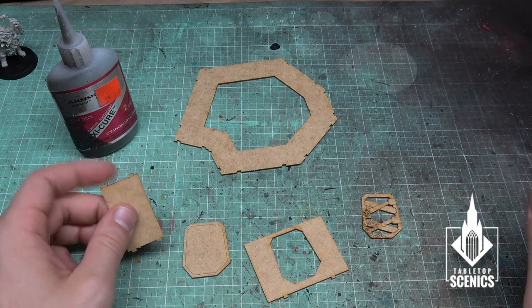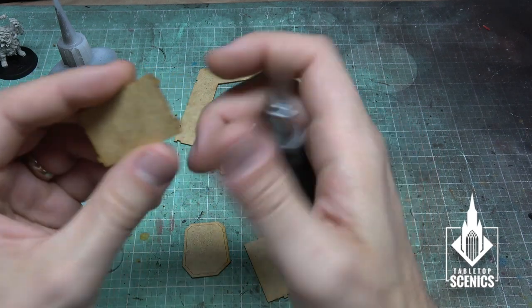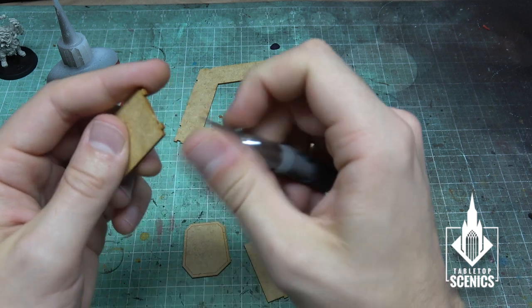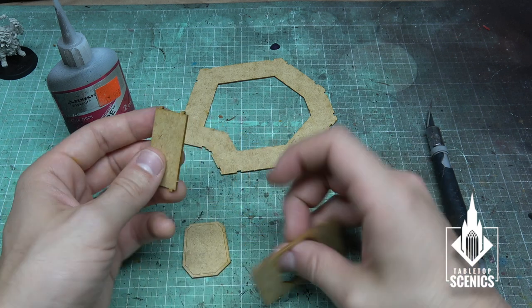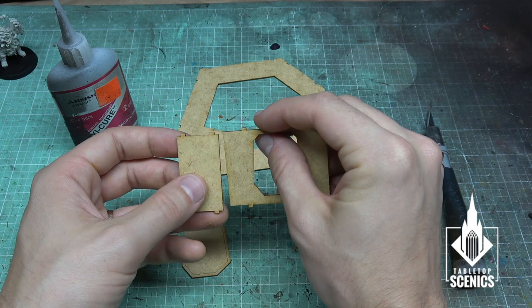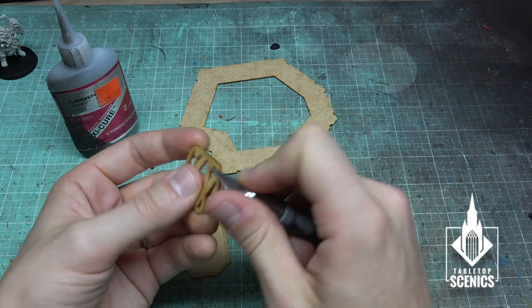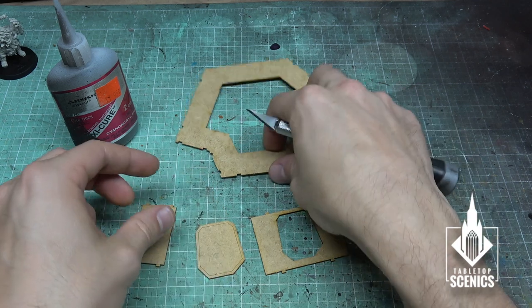Now we're back with all our pieces cut out. The final thing before you start gluing: sometimes when you cut them out, just like cutting a plastic piece from a sprue, there will be a little piece of flash. You can just scrape that off and make it nice and flat. This helps clean up the pieces on the outside so you don't see those bits, and also prevents pieces from lining up kinked. Cleaning up the flash is important.